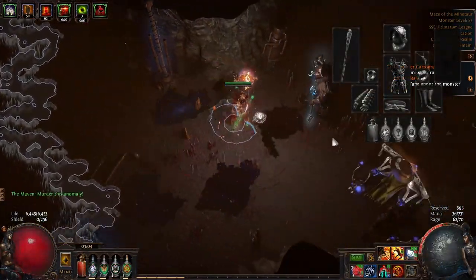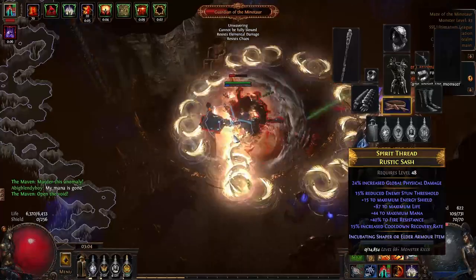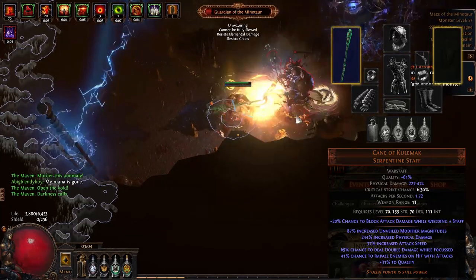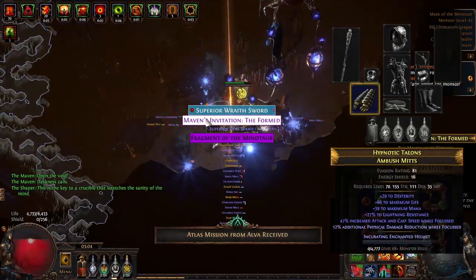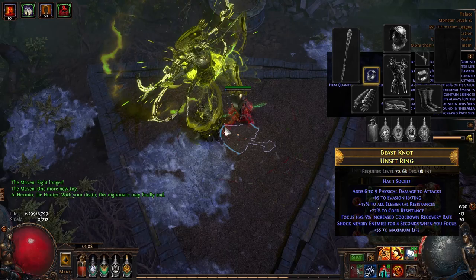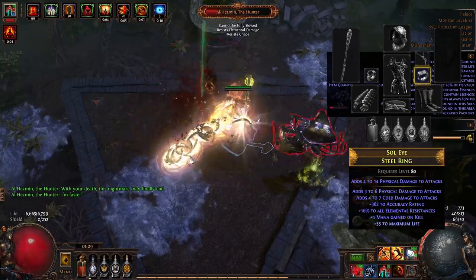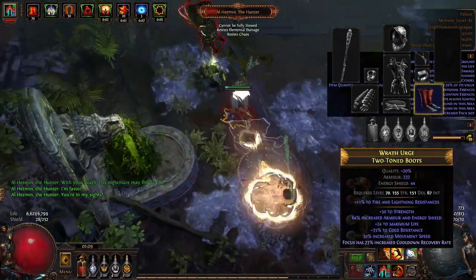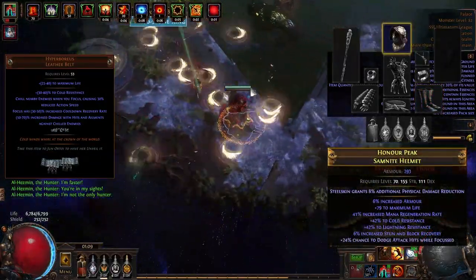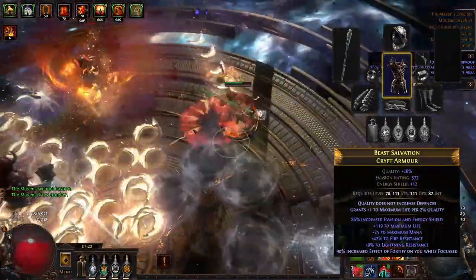For your gear, you want to focus on focus to focus the power of your focus. You want focus stats on every slot possible, with the main ones for damage being chance for double damage while focused on your weapon, attack speed while focused on gloves, and shock nearby enemies when you focus on your ring. For slots that can have two different effects, you can have an unveiled mod in addition to a crafted mod for a larger focus on focus. Boots can have a cooldown recovery for focus mod, which helps a lot with focus's cooldown, and the unique belt Hyperboreous gives a great chill effect, a ton of CDR for focus, and possibly your critical strikes are lucky while focused mod, so you can replace your diamond flask.